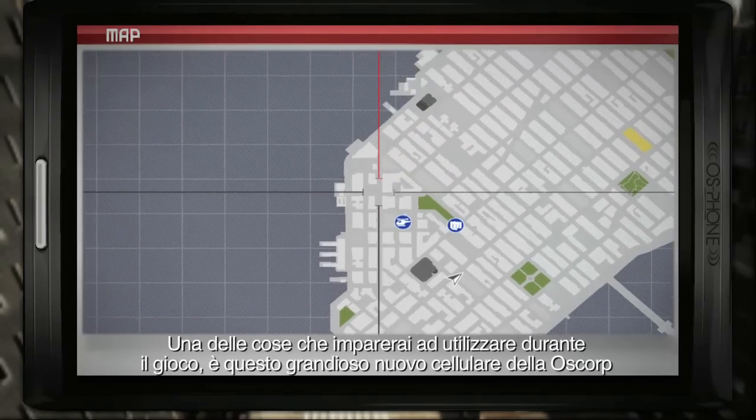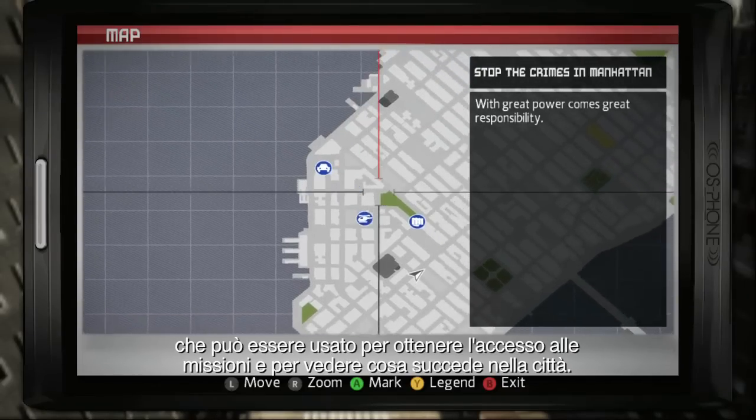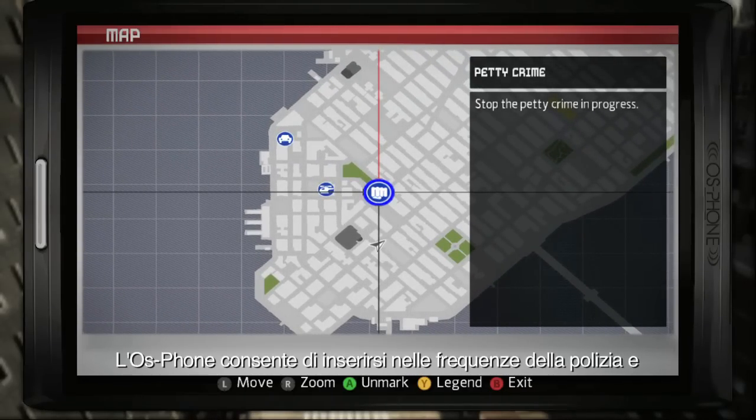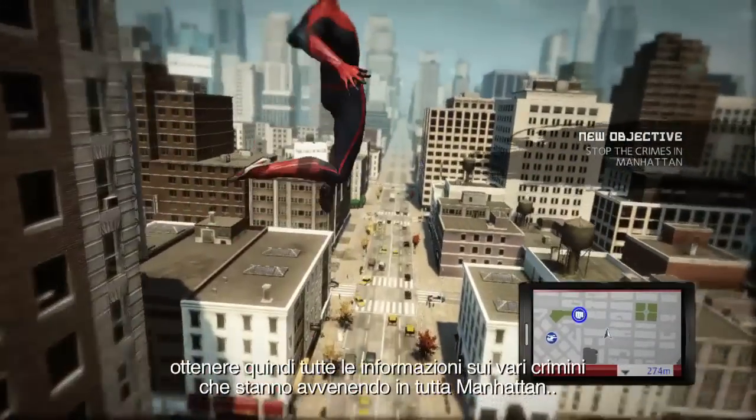One of the things that I get to use throughout the game is this cool new Oscorp-branded cell phone that I can use to give access to my missions and to show me what's going on in the city. Oscorp actually gives me the ability to tap into police frequencies and get word of all the crimes that are happening throughout Manhattan.